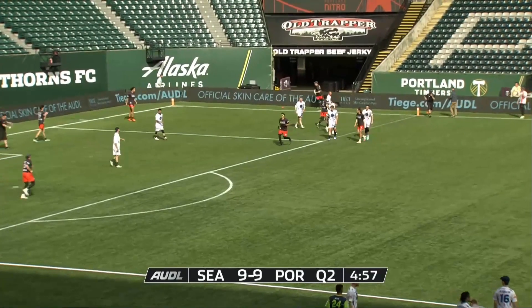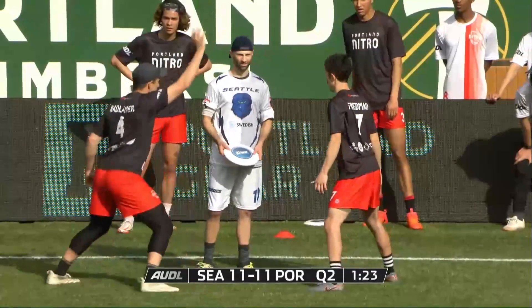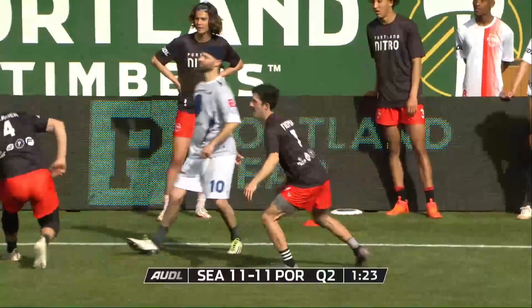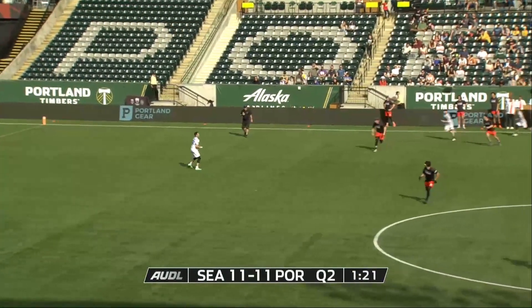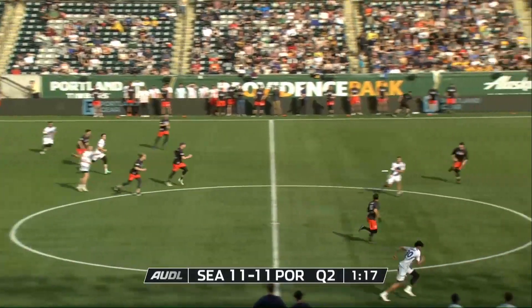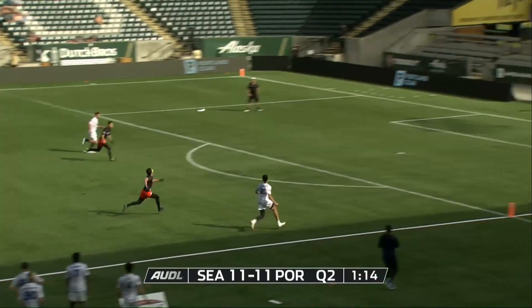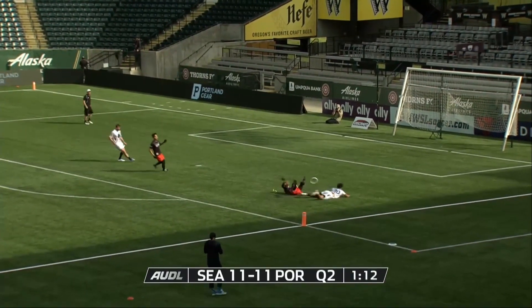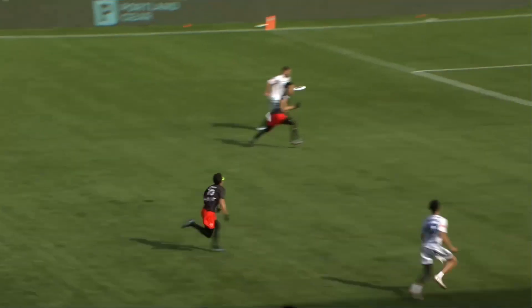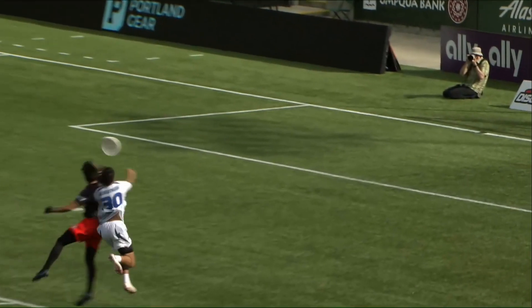Seems like they have plenty of space here — there it is. Leander Ramirez the final connection to Jack Hatchett and Jack Brown. He's going to have to kick it over to Leander Ramirez, Declan Miller running to the disc, able to find Jack Brown. Disc on the right hand side but Marks comes in — the glasses come off — as he slaps that disc away.